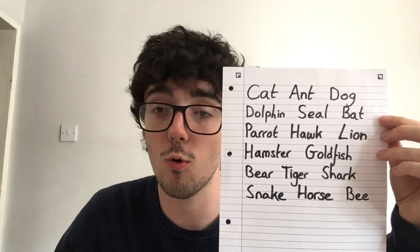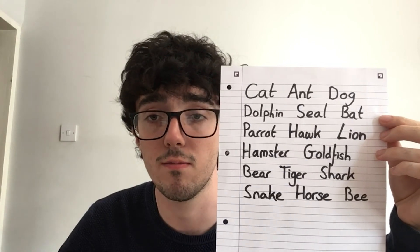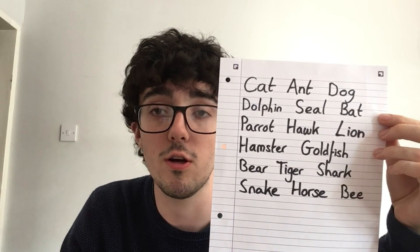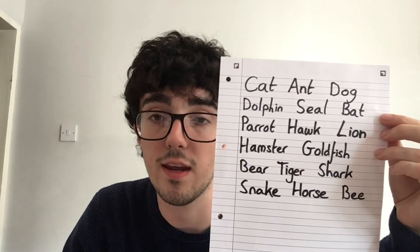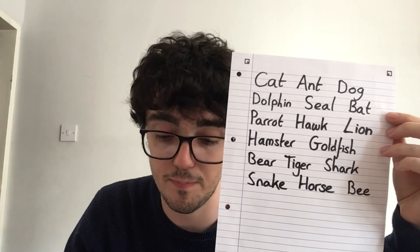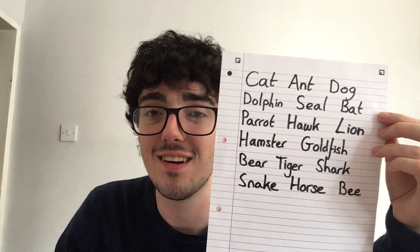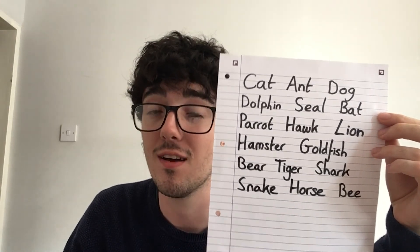I'm going to read out an order for you to try and cross off. I've got: hamster — cross that off if you've got it. Now a seal. Now a shark — cross off a shark if you've got that. Then a dolphin, then a cat, then a tiger, then a horse, then a bat, a parrot, a snake, a dog, a hawk, a bee, a lion, and a bear.